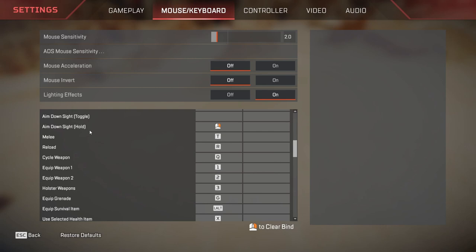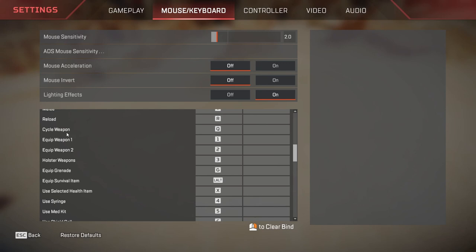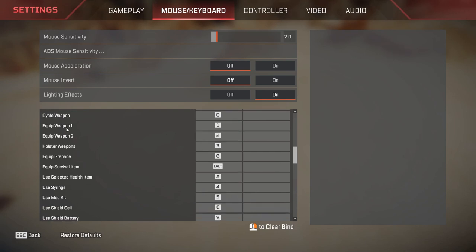Aim down sights is set to hold — the same explanation applies as with crouch: holding is way better than toggling, so right click is used for holding. Melee is set at T. You can press T using your keyboard — I personally use a macro so my T is actually bound to my mouse button. Reload is set to R by default. Cycle weapons is set to Q — very important keybind that cycles between your weapons. Weapon 1 is keybind 1, weapon 2 is keybind 2. Holstering your weapons is very important: whenever you are running, you need to keep your weapons holstered for a movement speed boost. It is at key 3.